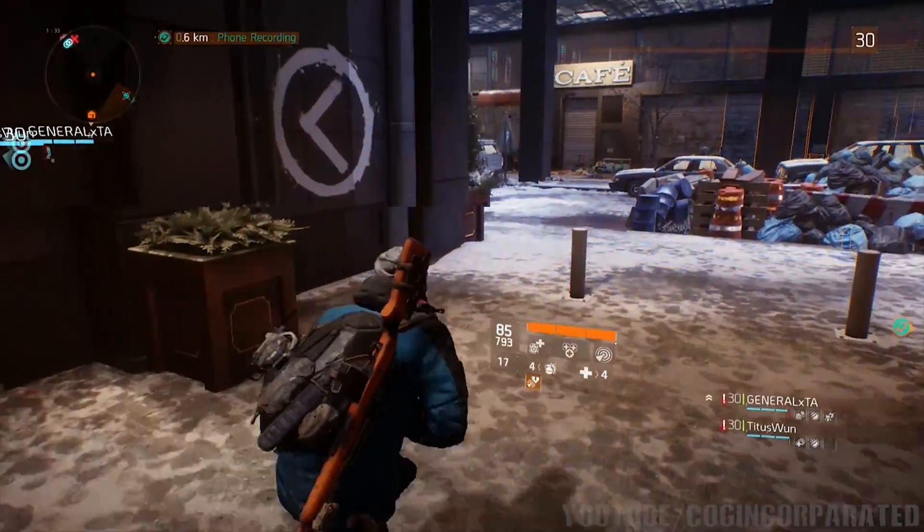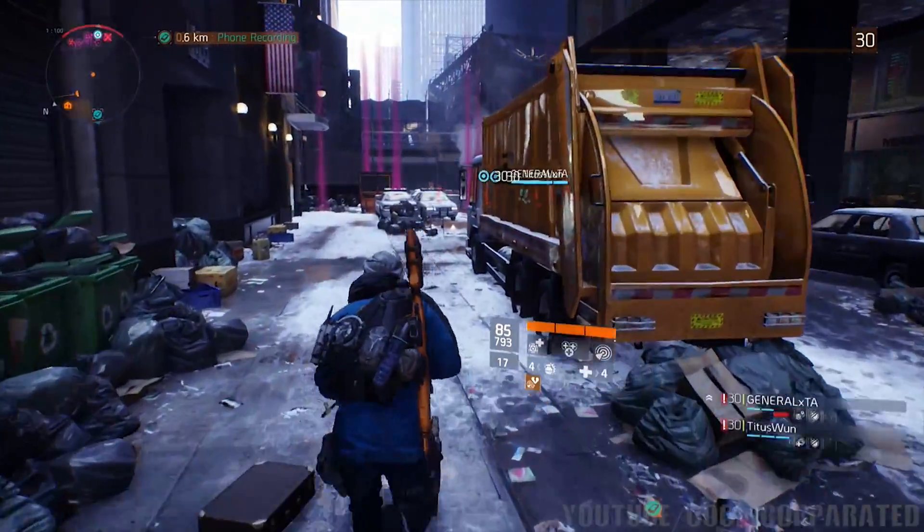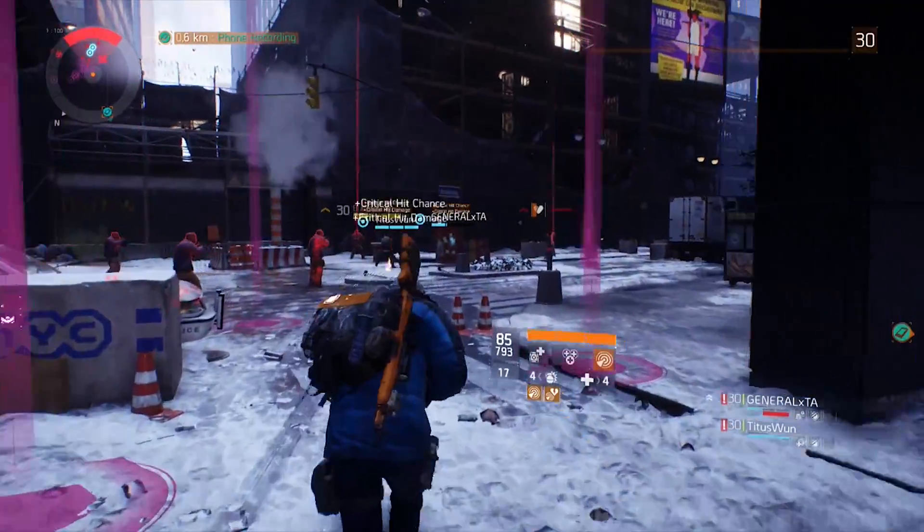Autumn's Hope is the safe house in the northern middle part of the map. Once you're there, proceed out of the safe house to the right, take a left — which we are doing here now — and go ahead and activate your pulse ability.